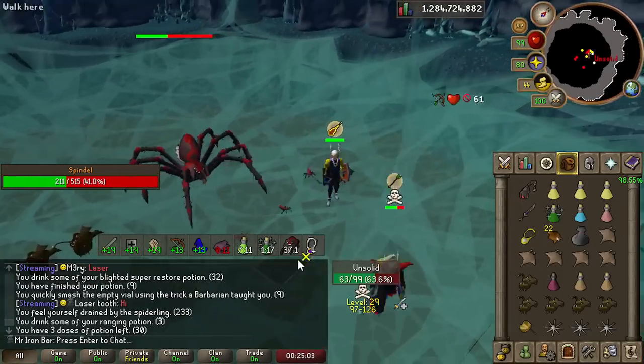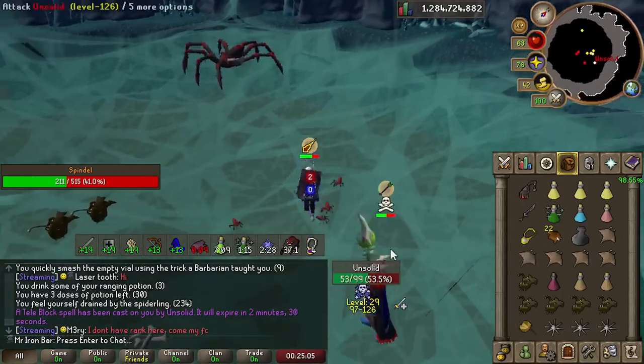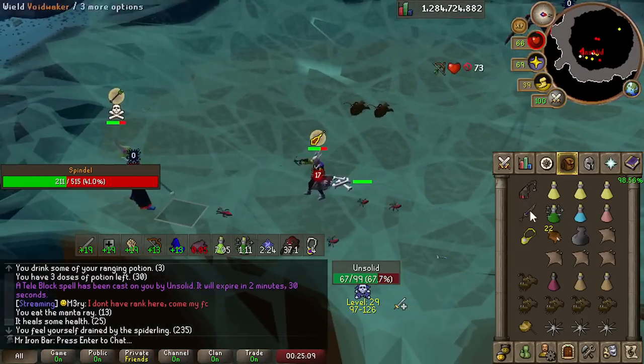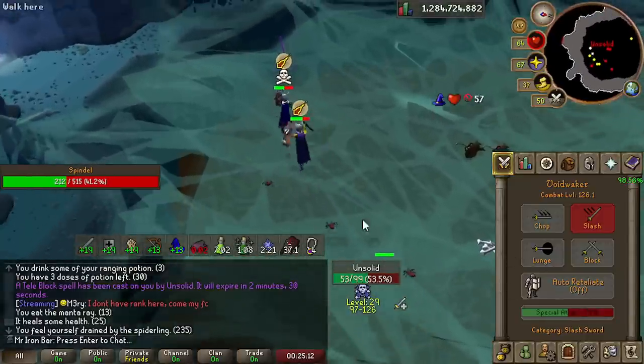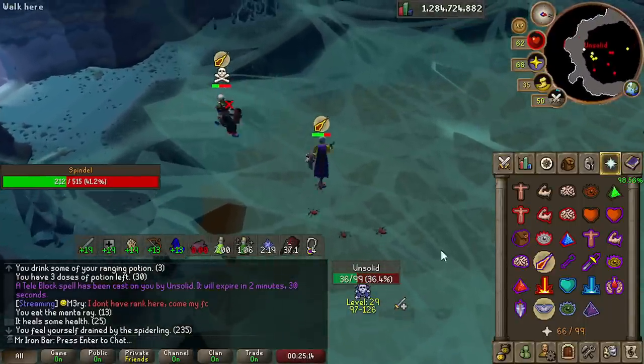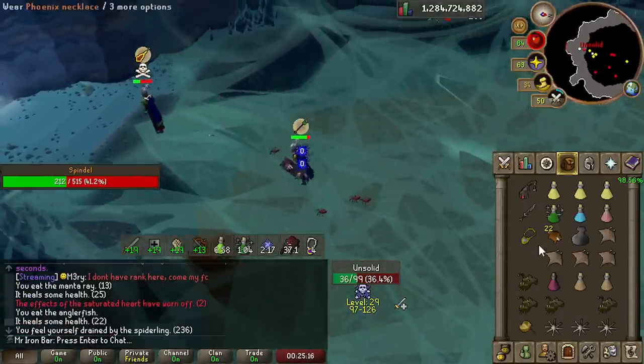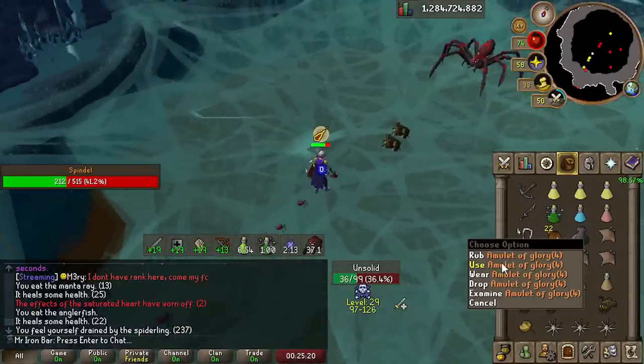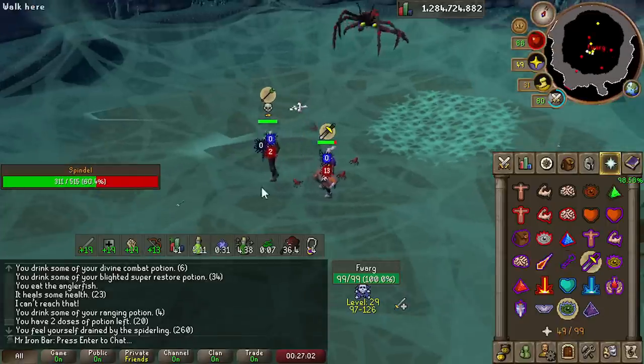Unlike other powerful special attack weapons like Dragon Claws and Zaryte Crossbow, which are very accurate but can and will miss a lot against very tanky bosses, the Void Waker special simply does not miss — so it completely skips that problem. This makes it one of the best specials of all time, because you can almost never go wrong with using it in any situation, whether it's for training, bossing, or PKing. It's also best in slot in quite a few situations.